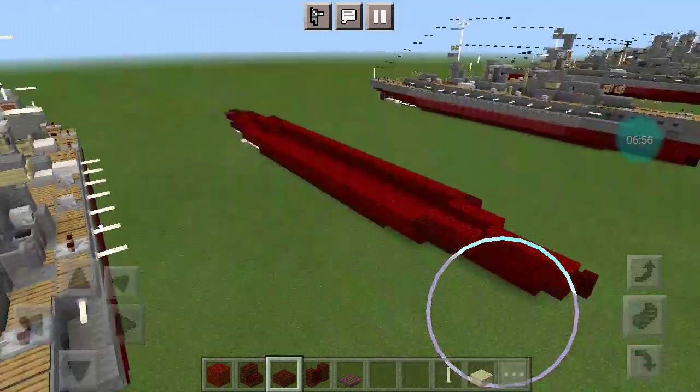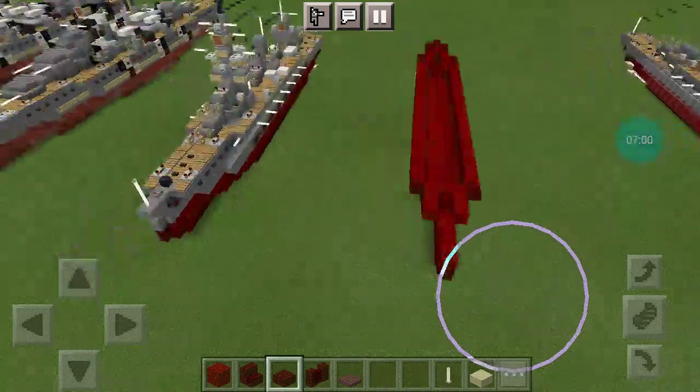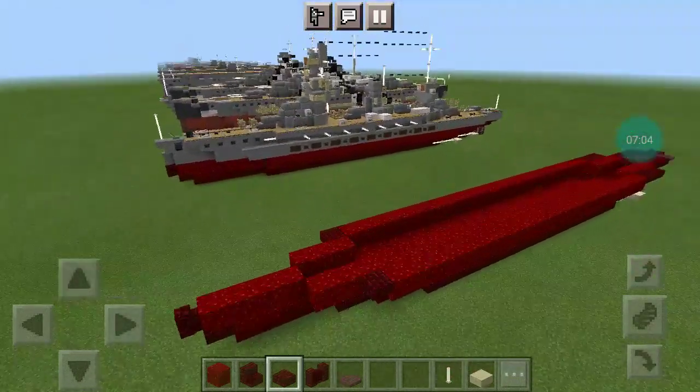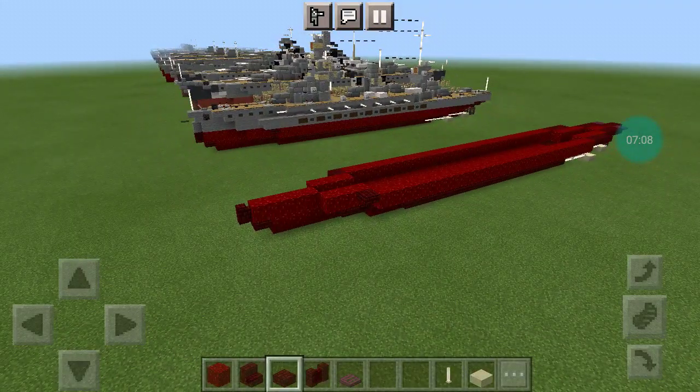Once you copy that over, that'll do it for layers 1 and 2. Everything from this layer on will be above the water if you are building her in 1-to-1 or a waterline model — whatever you want to do.